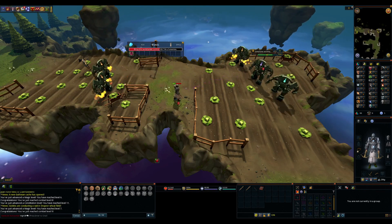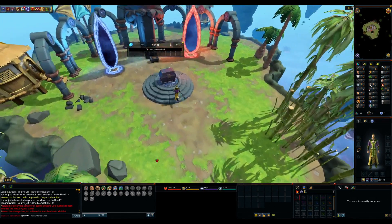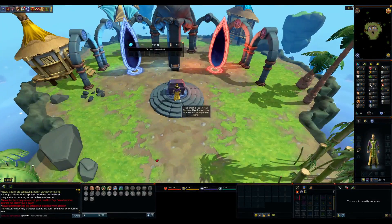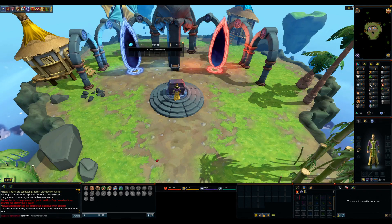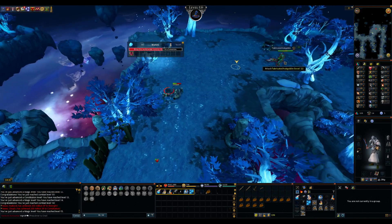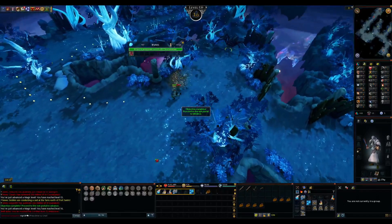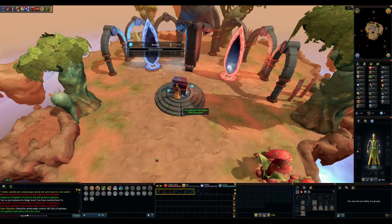I'm going to attack them all sides now. This isn't fun. Alright, so yeah, we died. Let's check and see if we got any rewards. This chest is empty — play Shattered Worlds and your rewards will be deposited here. Fine then. Back in: 14 magic, 15 magic, 16 magic, and we complete level 1 once again. Another 6k anema.